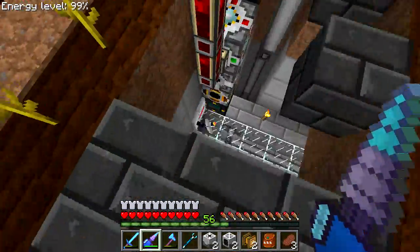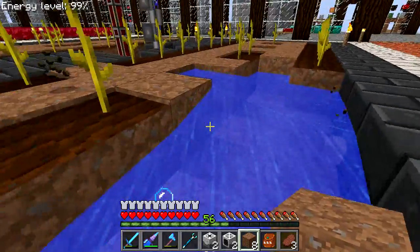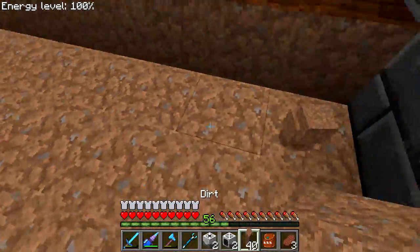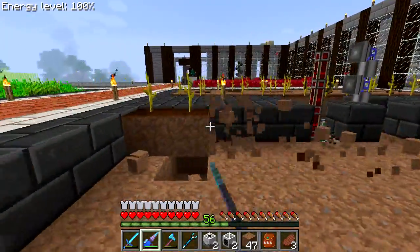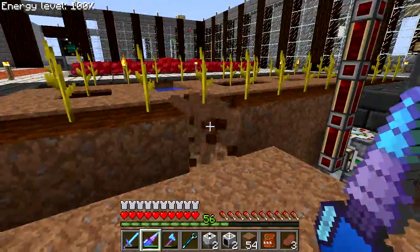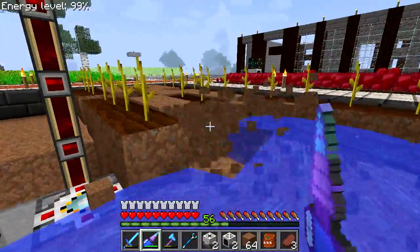My inventory is probably full of seeds but that's fine. I need to dig out the center area — I only need two blocks of space. This is the pumpkin or melon side; melon seeds come out of here so I'll keep that in mind. Let me tear out all of this and deal with the water. I probably shouldn't be tearing out all the dirt, but oh well.